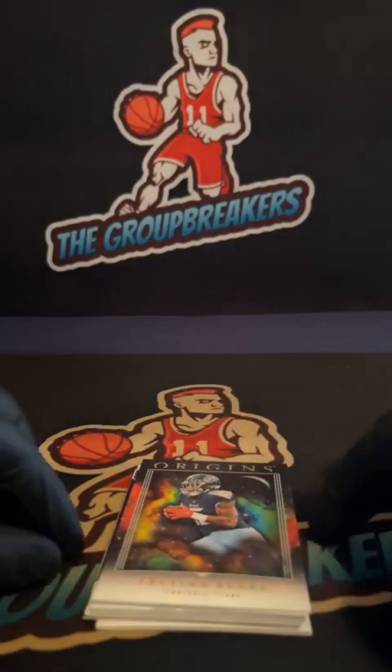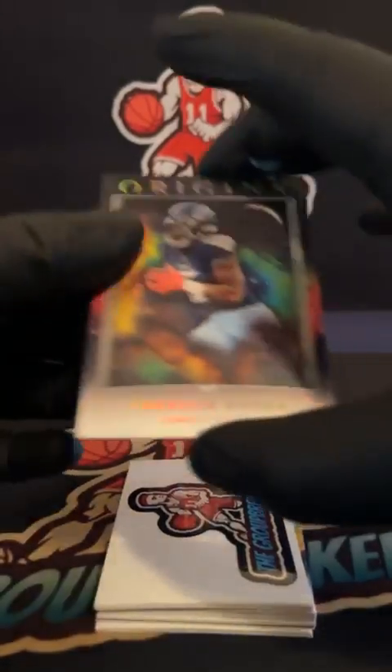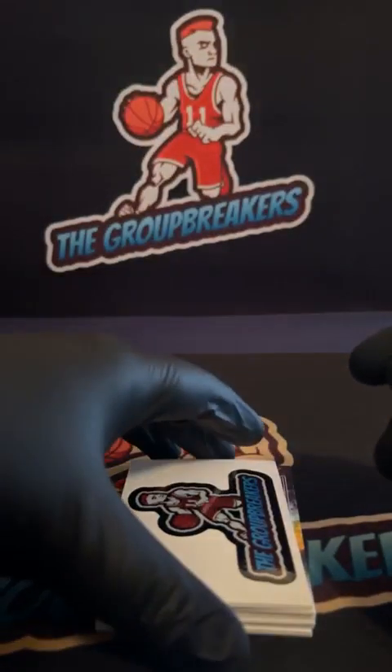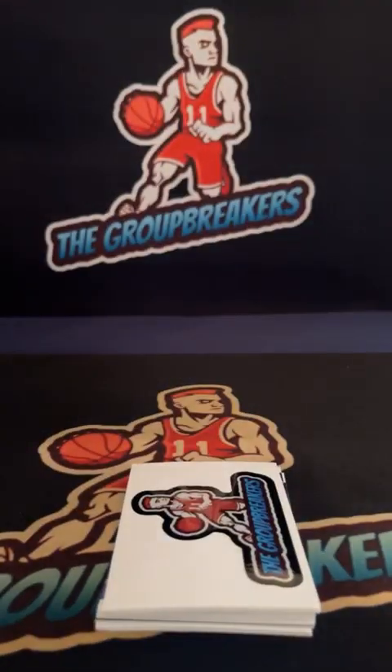Next up we've got Trellon, and then should be a rookie. Trellon for the Titans going to Jonathan Young on the base. Followed by, for the Saints, Jake Hayner will be our rookie. Saints going out to Scott Bailey on the Hayner.